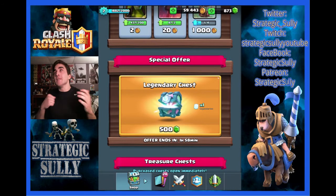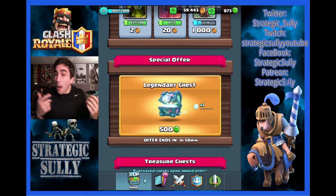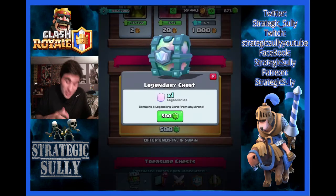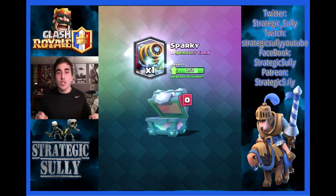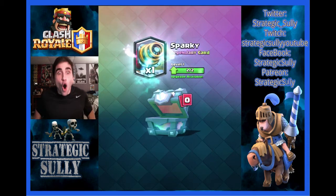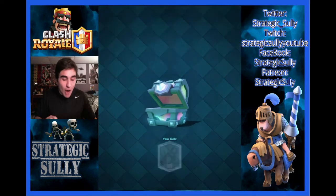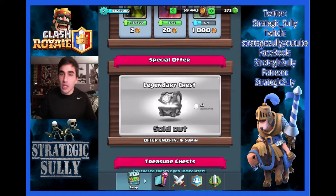What would I want? That's tough. I would either want a Lava Hound to get it to level 2 because the Pups would be stronger, a Miner to 2, a Log, or an Ice Wizard. So there's a lot of options for me. Let's see what we can get. Sparky to 2? Are you kidding me? This is insane. I do not want a Sparky. I hate that chest summary. Sparky to level 2 for 500 gems — totally not worth it.